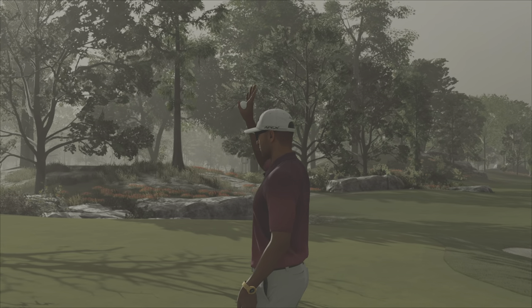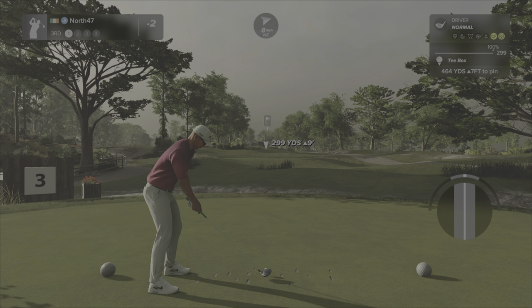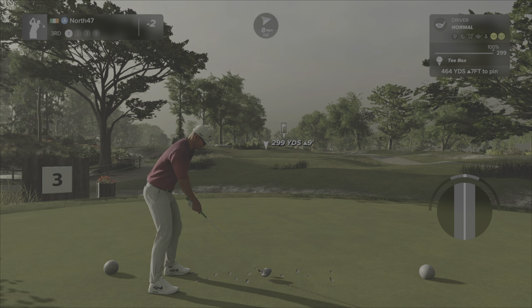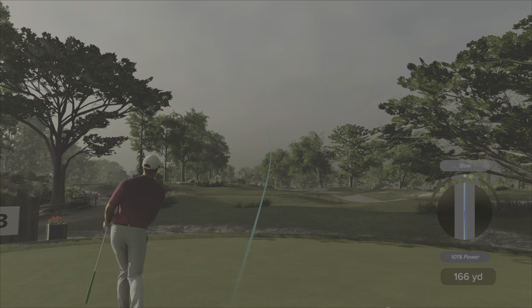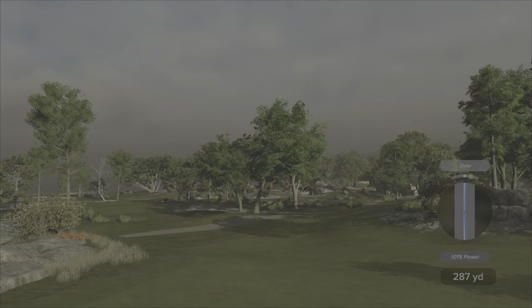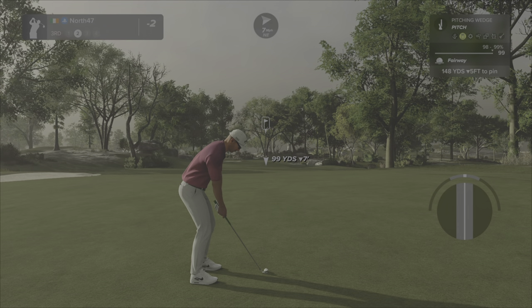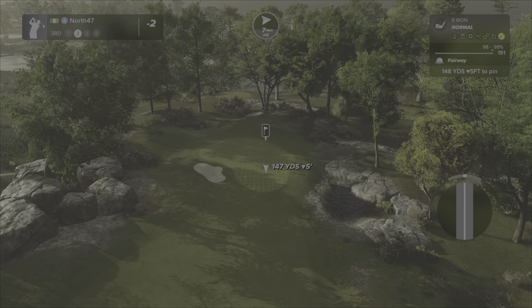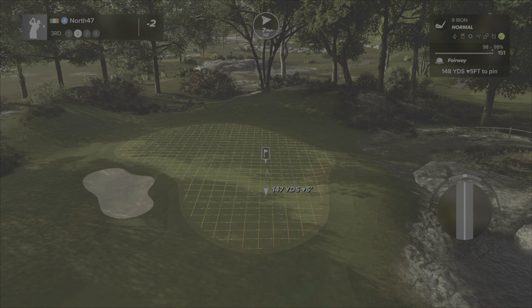The standard two par fives and two par threes on the front — I'm guessing it's a par 72, we'll find out on the back nine. Hole number three is a par four, 464 yards, up seven feet. Generous landing area but I've got to keep those two bunkers in mind — slight draw off the tee. Little slow, it's not going to turn as much. Nice car path and fence work off to the left of the tee. Now switching shots between games — got a tiny little pond to the right, single bunker guarding the green to the left.